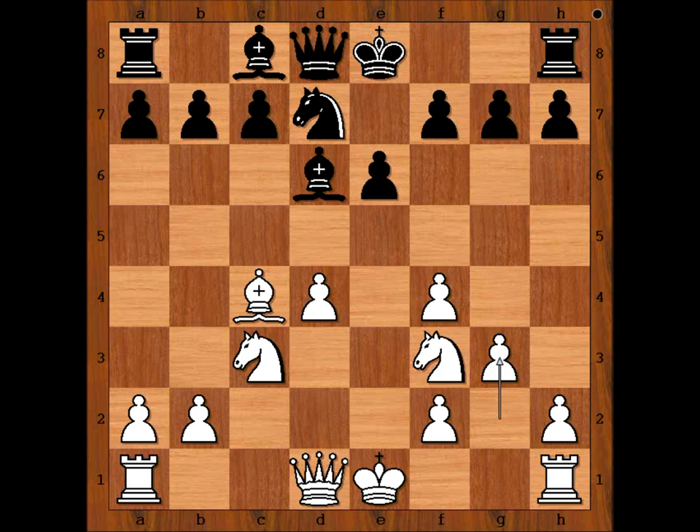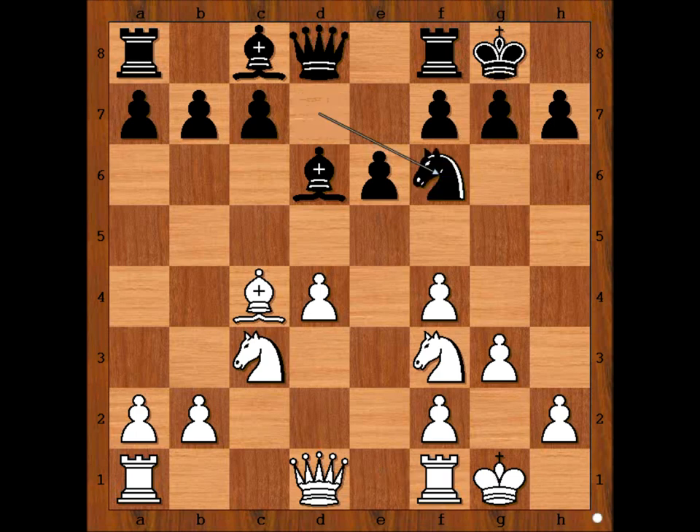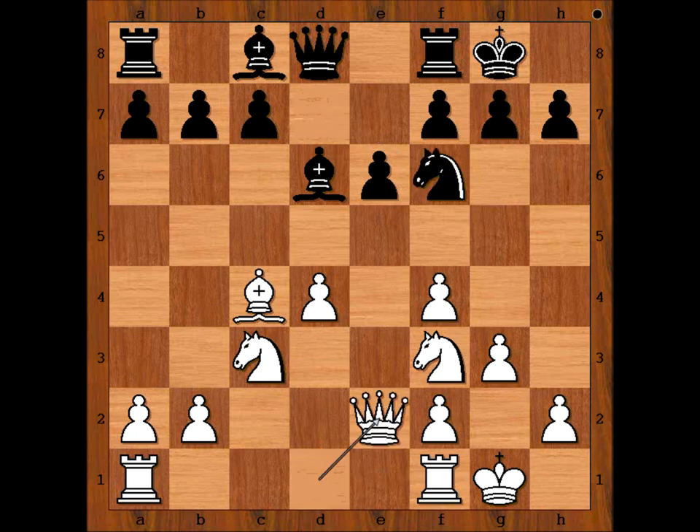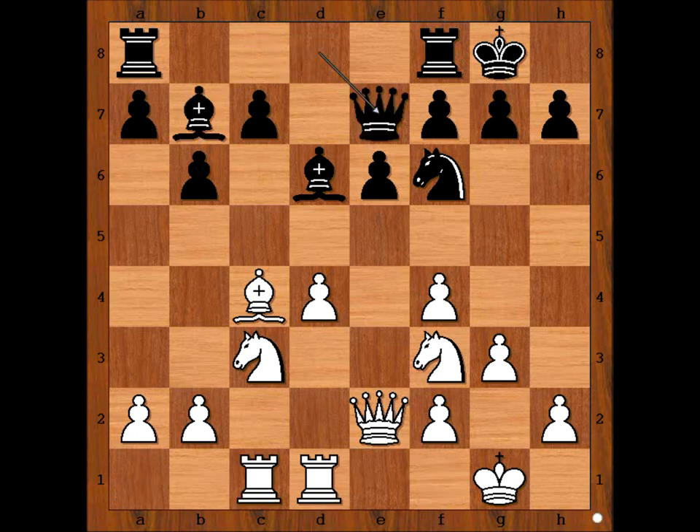Botvinnik played g3. Vera Menchik castled kingside, and Botvinnik castled kingside too. Knight to f6, queen to e2, b6. Of course, black wants to develop the light-squared bishop to b7. Rook from f to d1, bishop to b7. Rook from a to c1, queen to e7, a3.